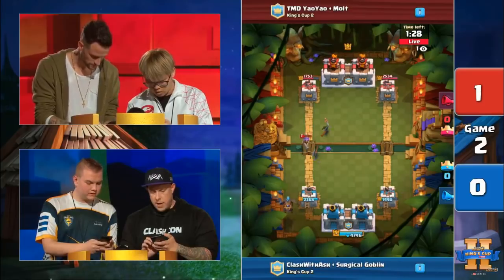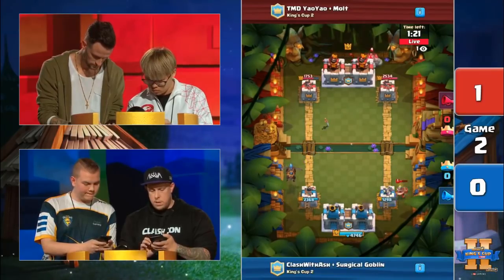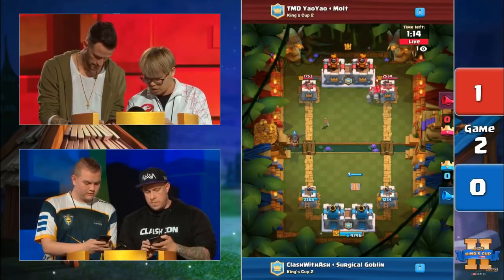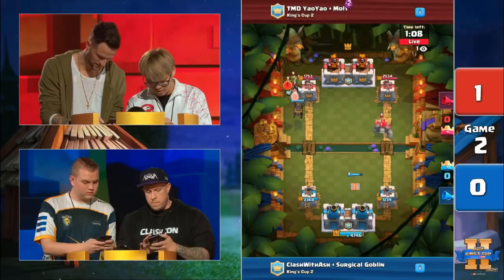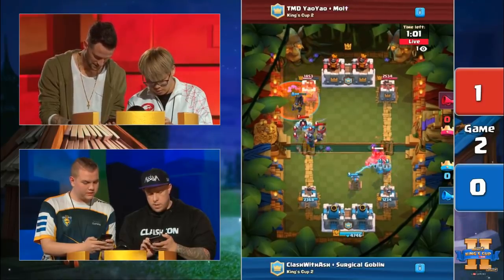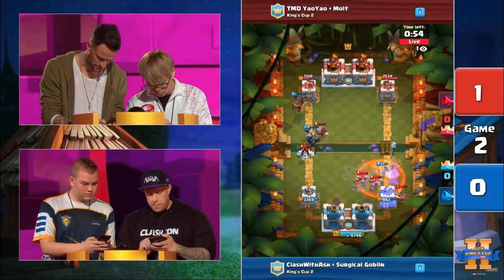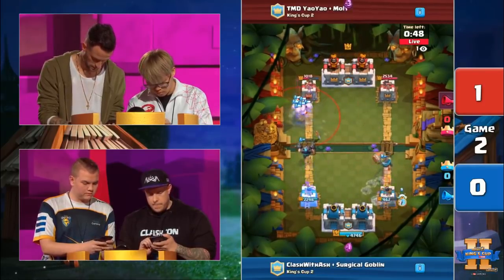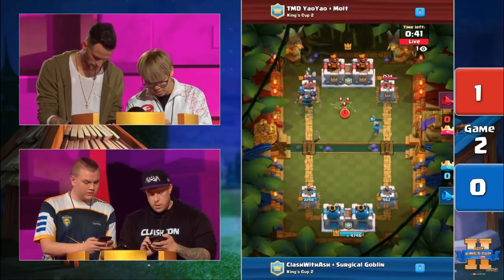They've taken a little bit more damage, but the advantage that CWA and Surgical Goblin have is that they can control the flow of gameplay — they're playing heavier decks. Until I saw that Golem moving on the right side. The Lava Hound push is absolutely deadly and requires a lot of defensive setup. Being able to poke and prod on the right side is good and all, but if CWA and Surgical Goblin can get a Balloon on the left side tower, it's going down. Watch that Tesla Tower — it's got a 40-second lifespan. The Golem was played in the back and the Tesla was played in response, but the Golem is so slow that by the time it gets here, that Tesla Tower's already at half health and vulnerable to Poison.